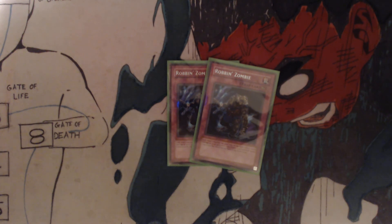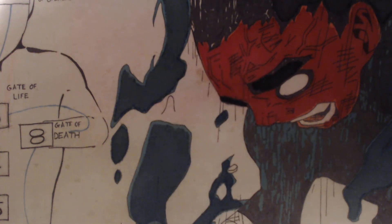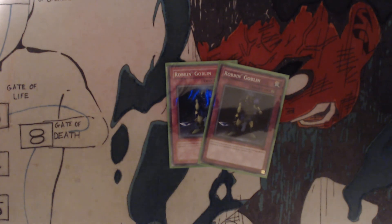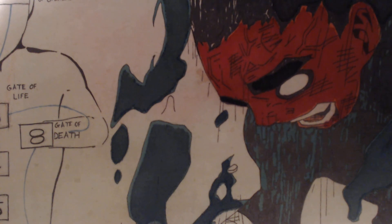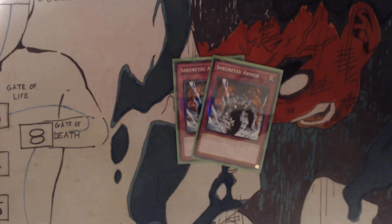On to the traps. We got two Robin Zombie: each time one monster on your side of the field inflicts battle damage to your opponent's life points, your opponent sends one card from the top of their deck to the graveyard. And you got two Robin Goblin: each time a monster you control inflicts damage to your opponent, your opponent sends one random card to the grave. When an opponent's monster declares an attack, target the attacking monster and destroy the target.